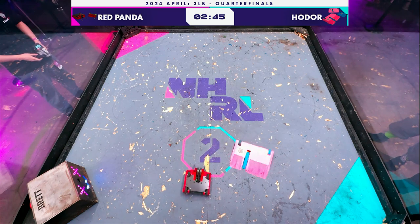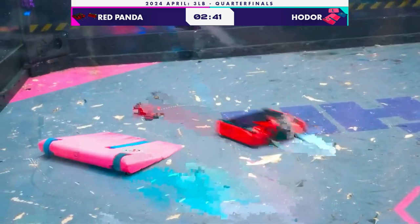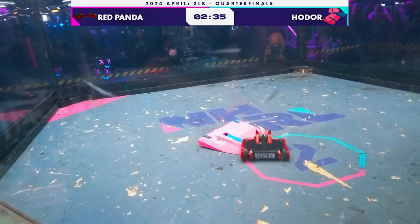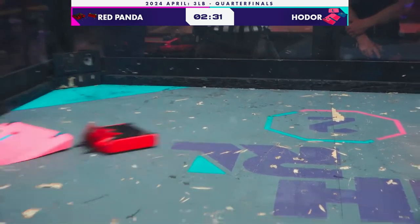Hodor is a lifter — that little blue piece can lift up and down — whereas Red Panda has an insane vertical spinner that's just making that whining noise. It's spinning so fast. And Hodor is going to try and play a perfect game of ground game here to win this one.